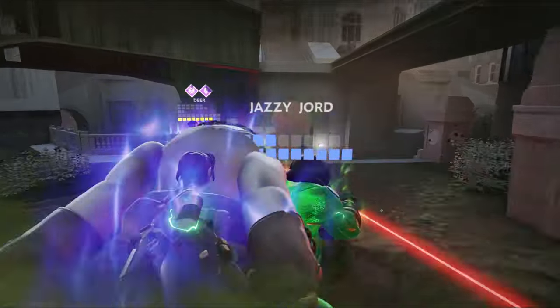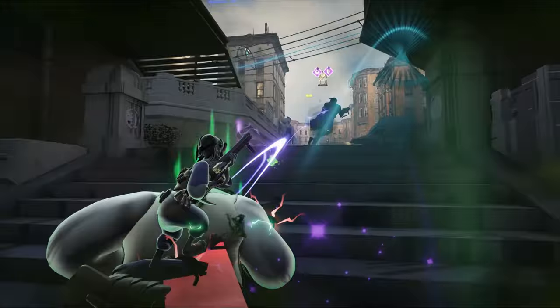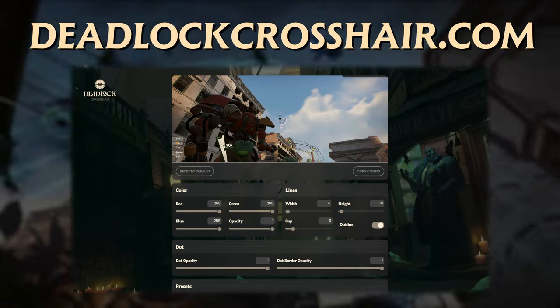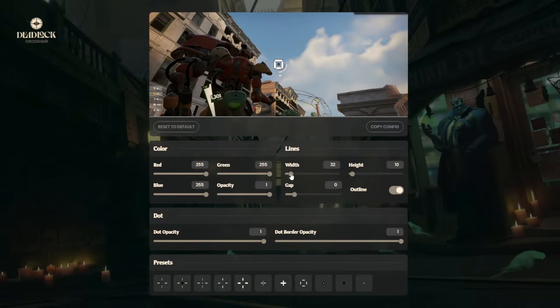At the end of the video, I'll also give a few examples of crosshairs that the top players use and my personal favorite as well. First, you'll need to go to deadlockcrosshair.com or use the link in the description of this video. Now you'll have every setting you need to customize your crosshair with a reference of the changes at the top of the screen.